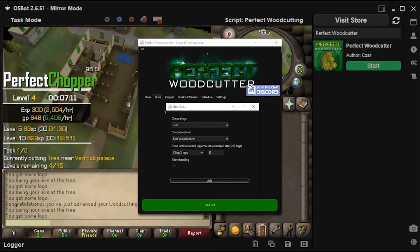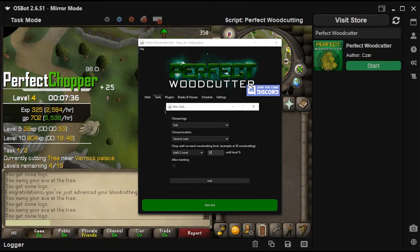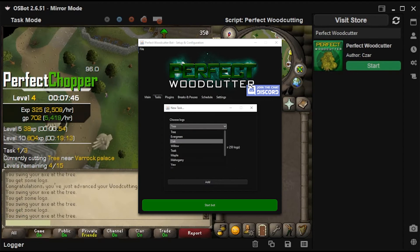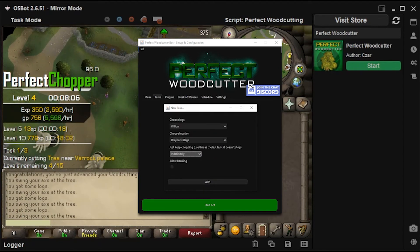Use this to level your fresh accounts from level 1 to 99 while switching trees as you level up. The quickest way to 99 is to do trees until 15, oaks until 30, willows until 70, and teaks until 99.